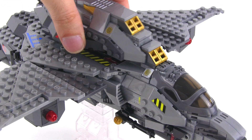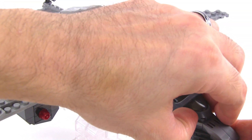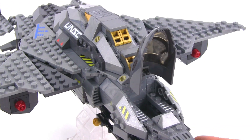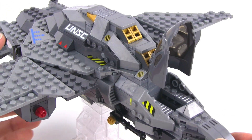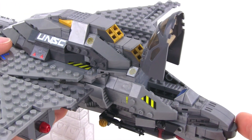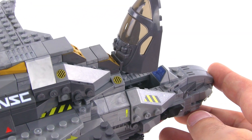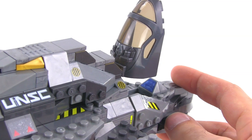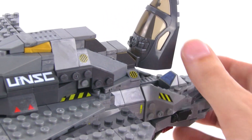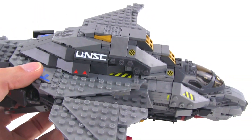Putting this back on, let's move on — the cockpit can open up. Of course, it holds just one single figure. It's a bit of a tight squeeze with the new figures since they're more bulky than before, but does still just squeeze in there with the arms along the sides. The console on the front is just a single sticker, with a bunch of stickers used around the whole thing for small details.